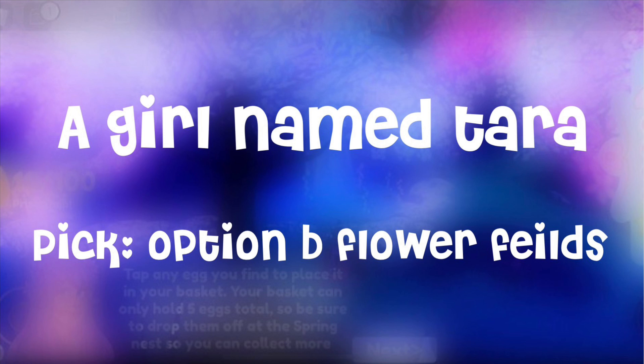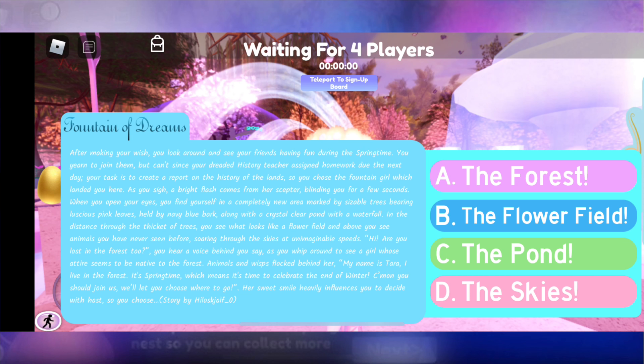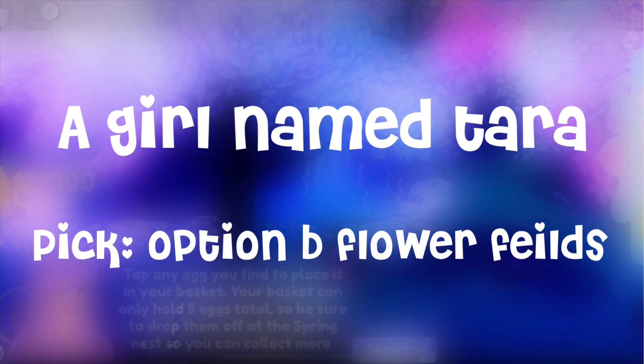Basically, in the story — here's a picture of the whole story if you want to read it — to sum it all up, it's about you encountering a girl in the woods and helping her with a task. Her name is Tara, and you pick option B, which is flower fields. One of the people who got the Halo had this story, clicked option B, and got the Halo — so just keep that in mind.